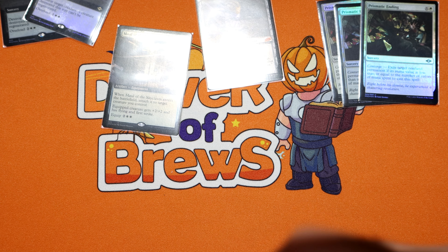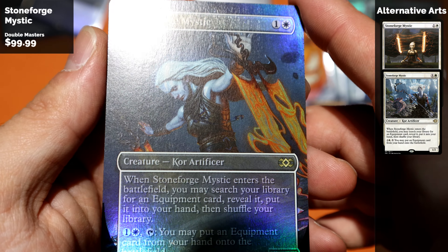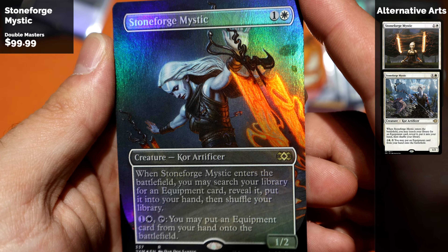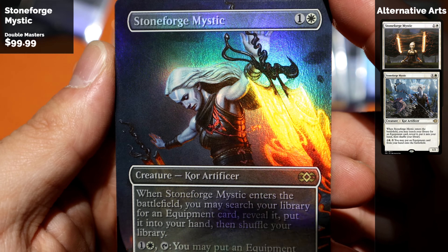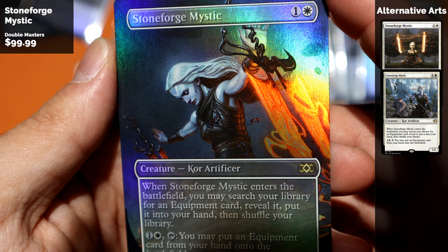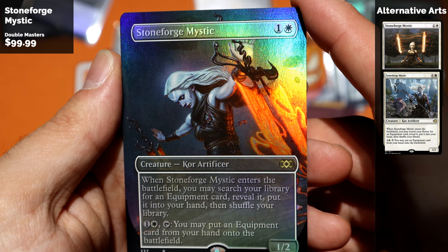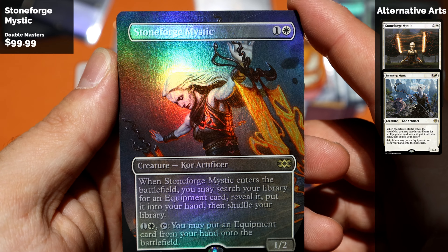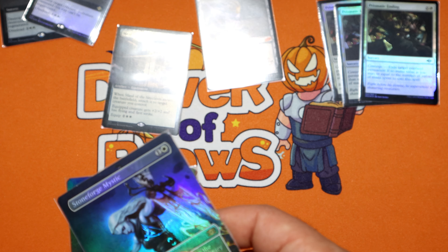Up next, the creature that allows us to play these annoying artifact equipment decks: Stoneforge Mystic. Beautiful showcase from Double Masters — look at that beautiful art. Very nice foiling; typical Double Masters insane foiling. Looks really good, almost flat with no curling at all, which is very nice.